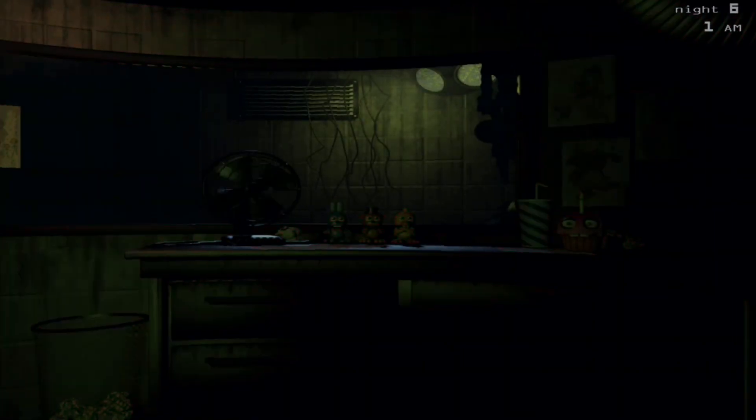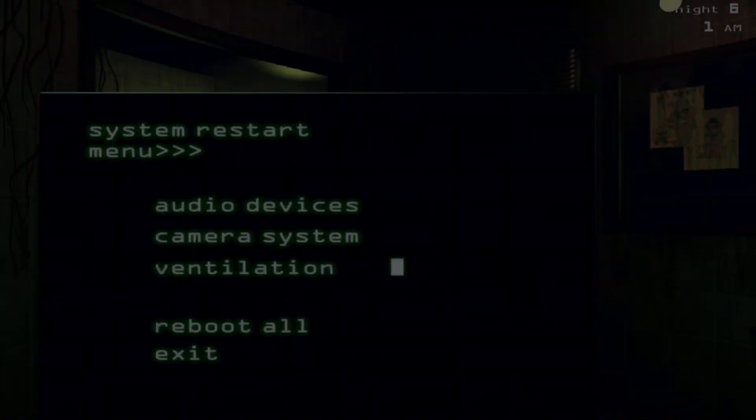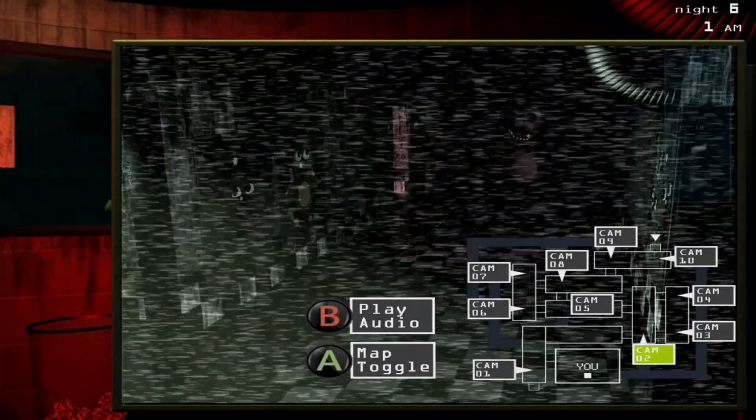Something else you may have noticed is that this actually triggers from after you look at the maintenance panel, rather than the actual cameras. This is one of the only FNaF easter eggs I had never encountered before — I've even found some super rare ones multiple times, like I've found Golden Freddy about six times and Shadow Bonnie about eight times.